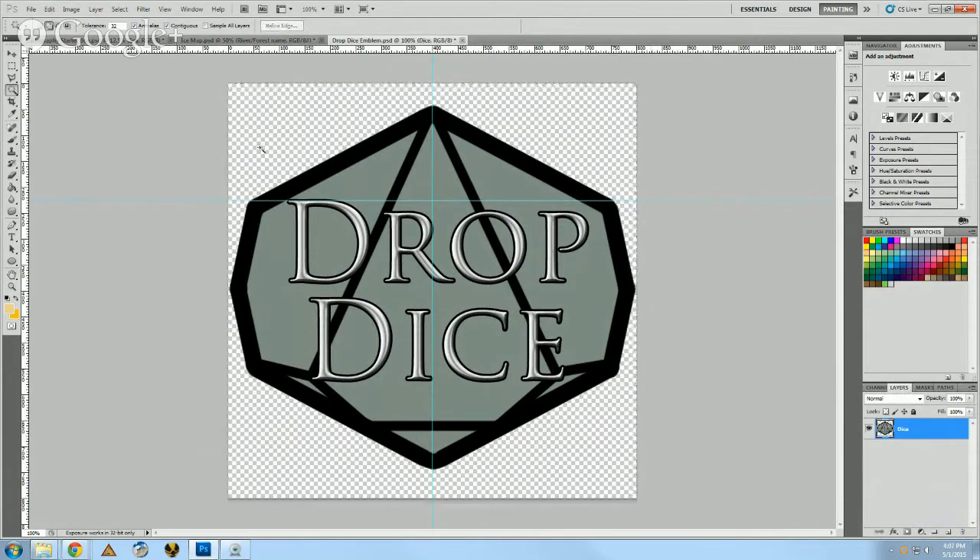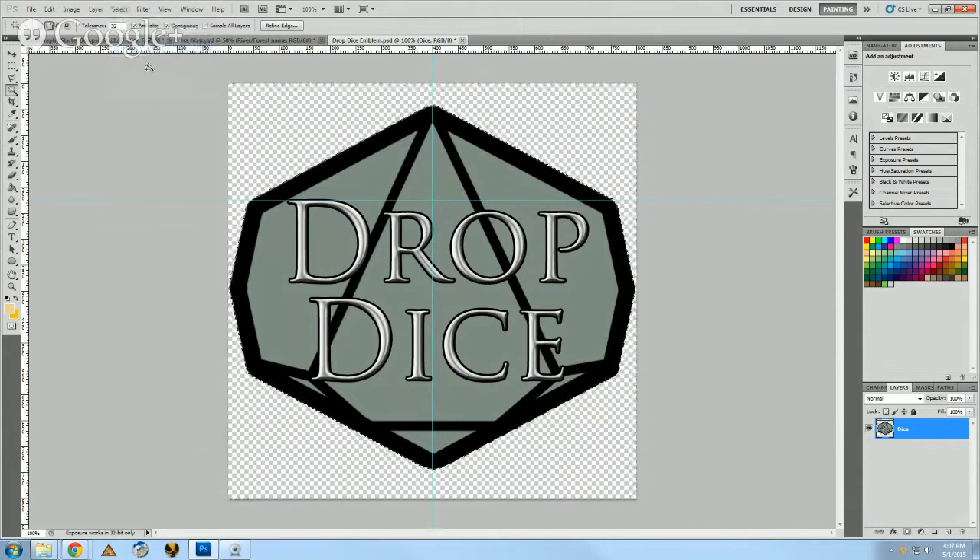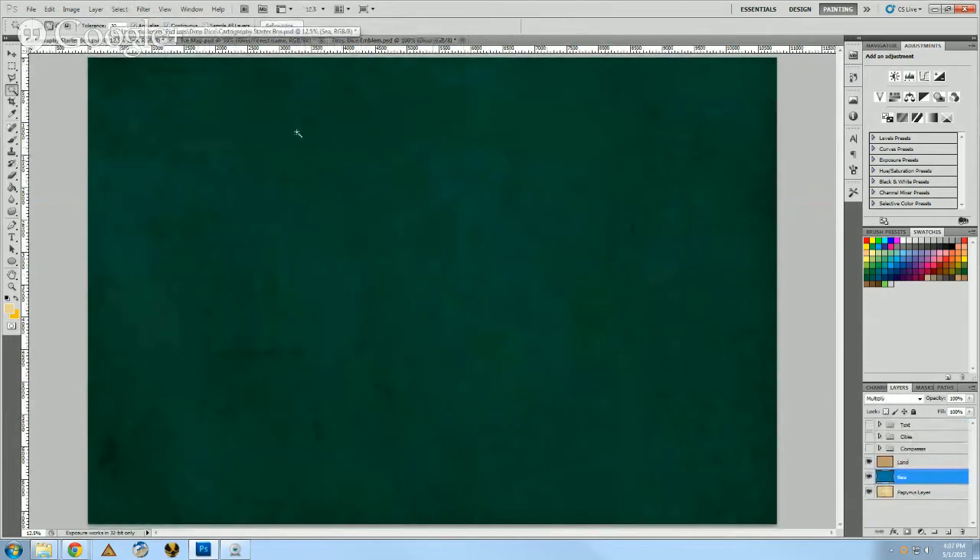With the wand tool there are actually two options. There's quick selection, which you see a lot of people use for picking out a character to create an overlay. For this, because it's so well-defined, magic wand will actually work best. Just click in the area that is not it, then come up to Select and inverse it — or Shift-Control-I in Photoshop. That'll select my Drop Dice logo. I want to copy that and take it over to my Cartographer Starter box and drop it in there.